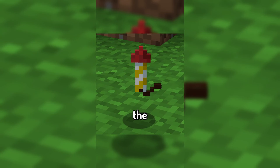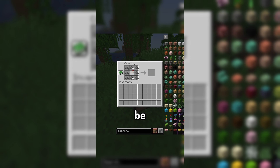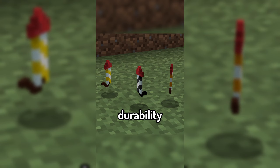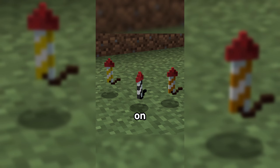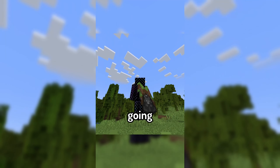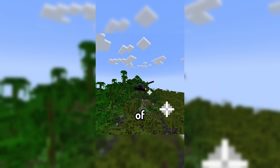The mod introduces the reusable rocket, a special type of firework that has durability and can be repaired using gunpowder. There are three tiers to these rockets, with each having more durability than the last, and the higher tier rockets can even have an extended flight time going all the way up to double the vanilla cap, with a flight time of 6.